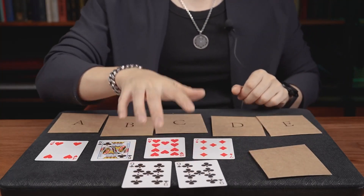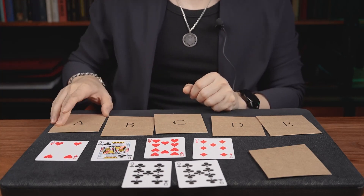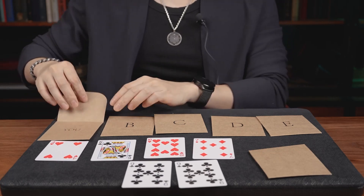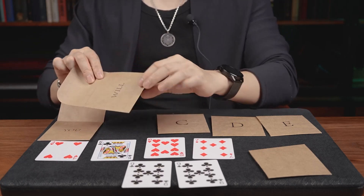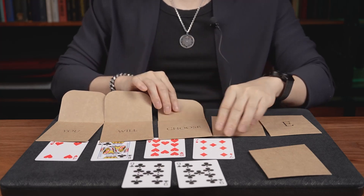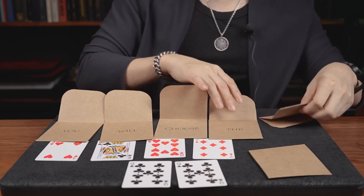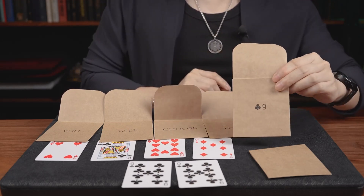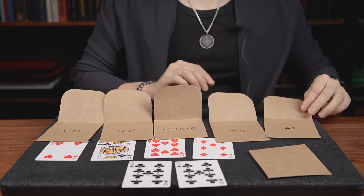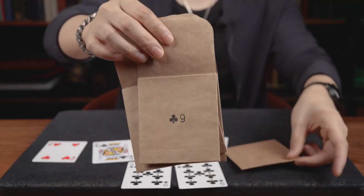It's nine of clubs — you just picked the right card! And I knew you would pick the right card from the beginning, because you would choose the nine of clubs. Nothing more in these envelopes — you can have a check.